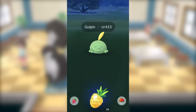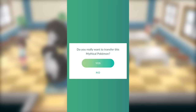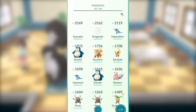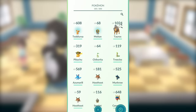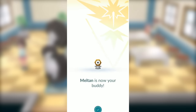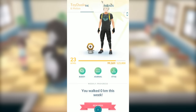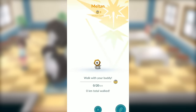Number 3 — and this is the obvious one — you can always just transfer the extra Meltan that you capture over to the Professor, and you'll get one Meltan candy each time you transfer, so that'll add up over time. Finally, you can also set Meltan as your buddy in Pokemon Go, but the problem is Meltan requires 20 kilometers per candy, so you're going to be doing quite a lot of walking. But every Meltan candy counts when you need 400 of them and you're limited on how many you can get each week.